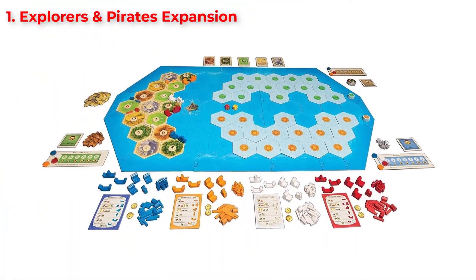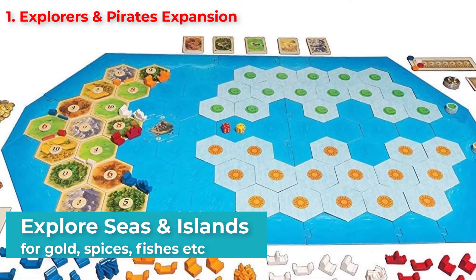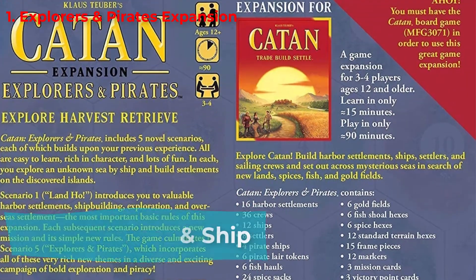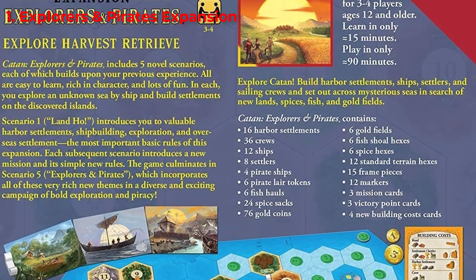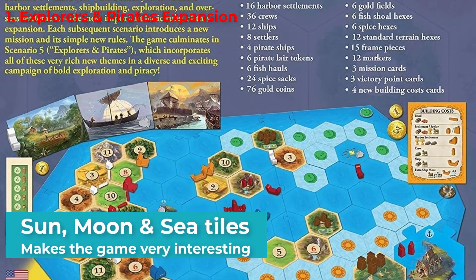Here you will be exploring the seas, discovering new islands for gold, spices, fish, and of course pirate slayers. It begins with setting up a harbor and a ship along with it. You then make your way into the Sea of the Unknown. The two different sets of island tiles — sun tiles and moon tiles — are laid among the sea tiles, flipped over.